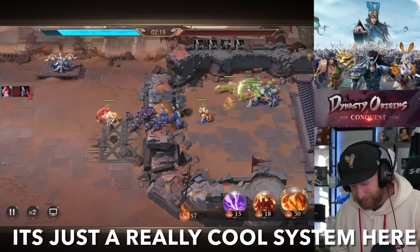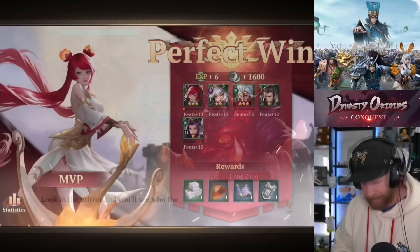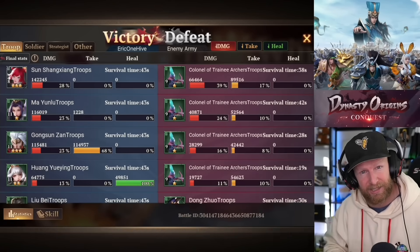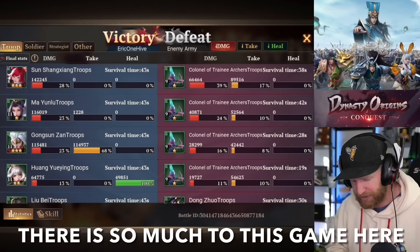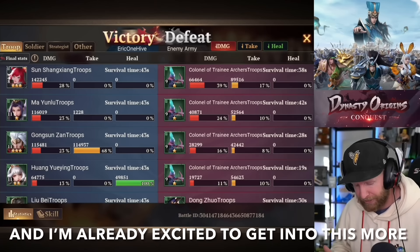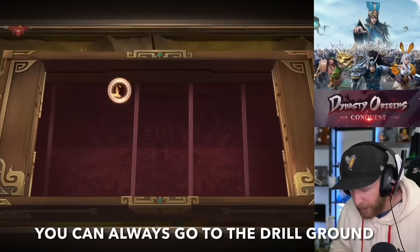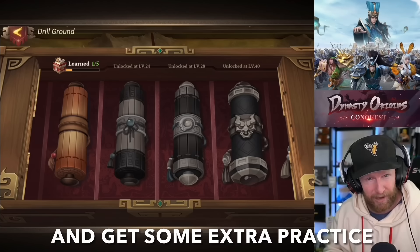It's just a really cool system — I can only imagine the possibilities in the future. Once the battle's over, you can pull up the stats and find out which combos, affinities, and troop types worked well together to counter your opponent. There's so much more to learn, and we're just barely scratching the surface. The three kingdoms are in your hands, and to better learn the importance of formations, you can always go to the drill ground to learn new skills and get some extra practice.